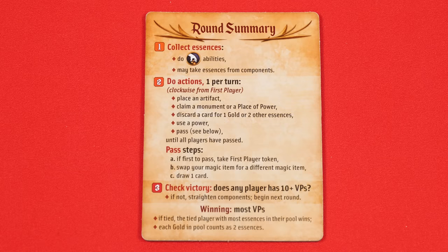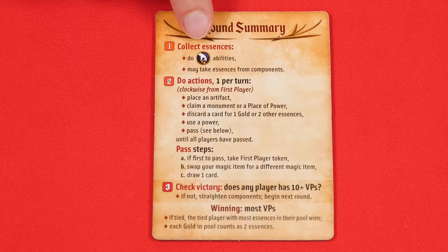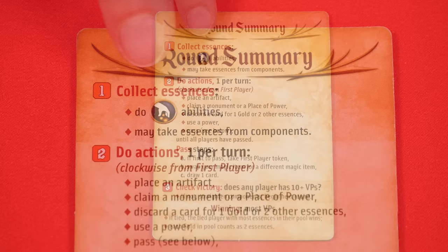In Rez's Arcana, players use a variety of artifacts and activate special powers in an effort to gain the ten or more points required to win the game. The game is played over a series of rounds broken into three steps each, which are summarized on the included reference tile — this also details how to set up the game on the other side, which is quite handy. The first step, known as collecting essences, is performed by all players at the same time.